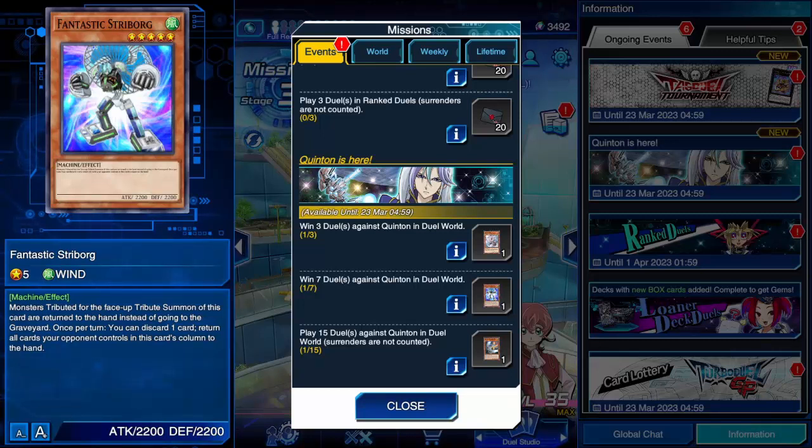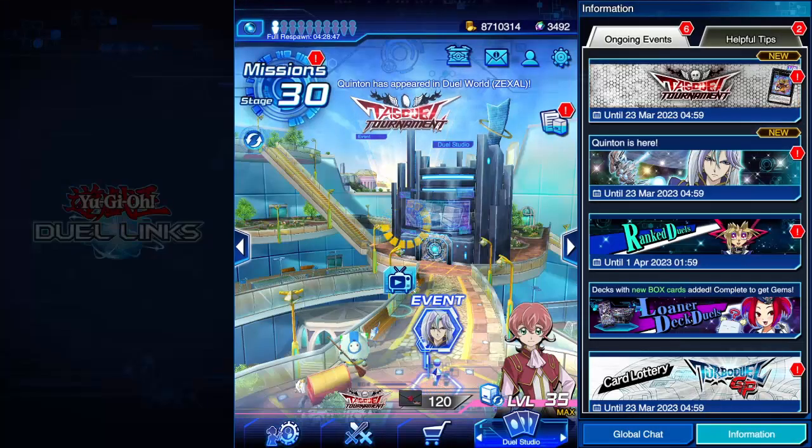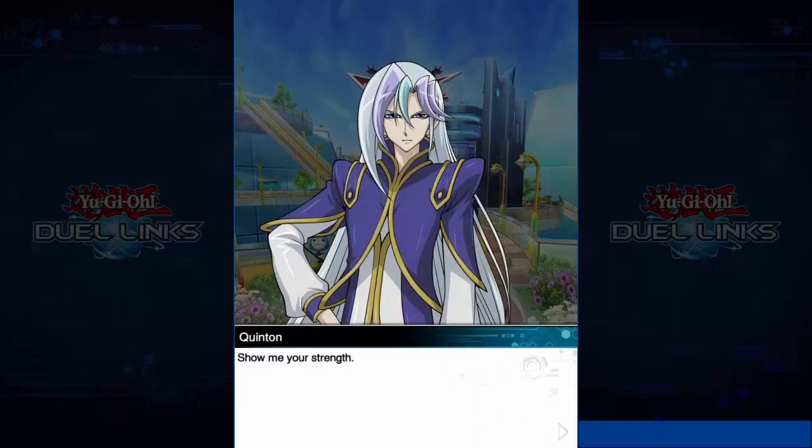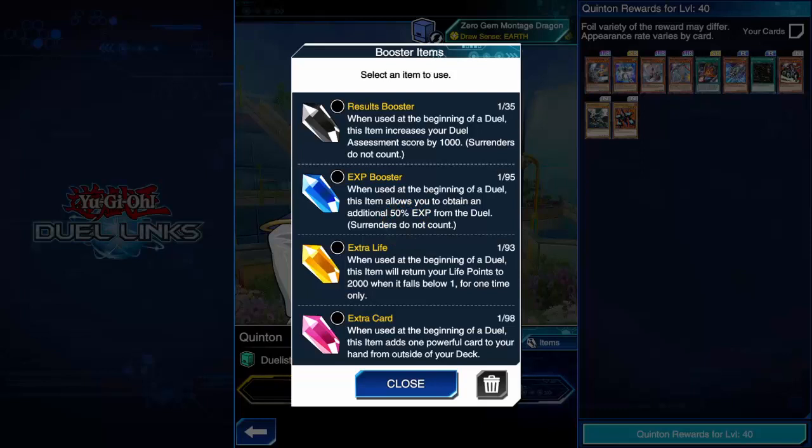If you don't have the best of luck with farming and getting the card dropping for you, obviously you want to do these challenges. You want to get this card through winning seven times and playing fifteen times. Of course, you want to farm like that. Also, before you duel him, you want to activate the results booster crystal or gem — whatever you want to call it — so you have a higher assessment score, which means a higher chance of good drop rewards.